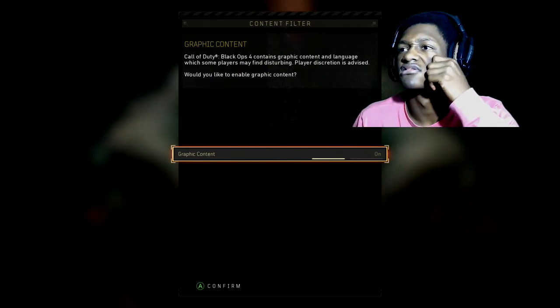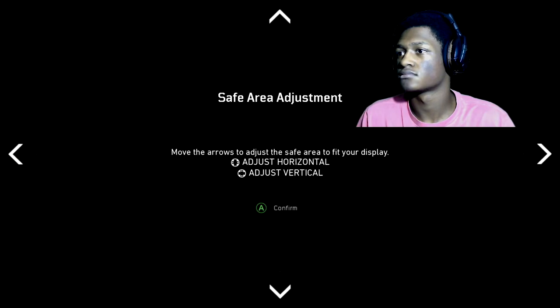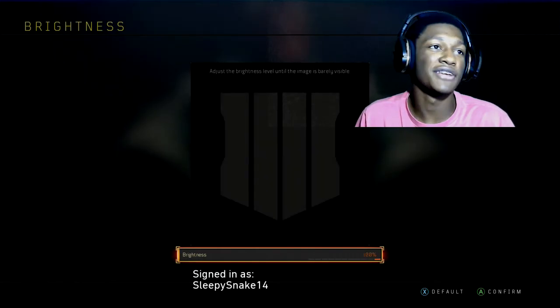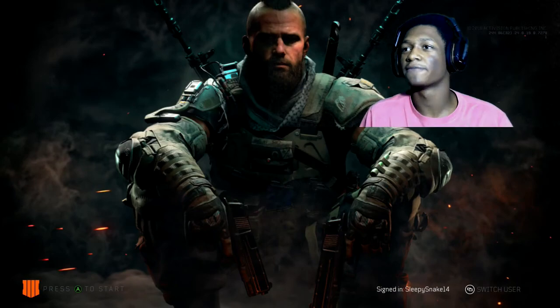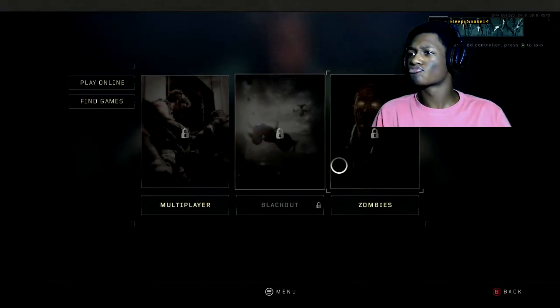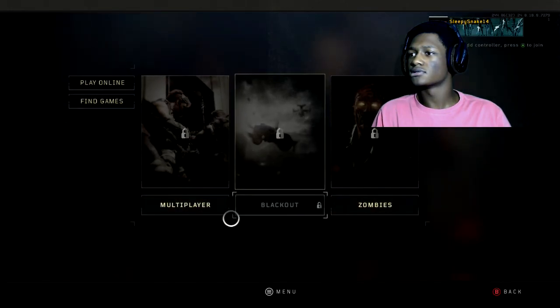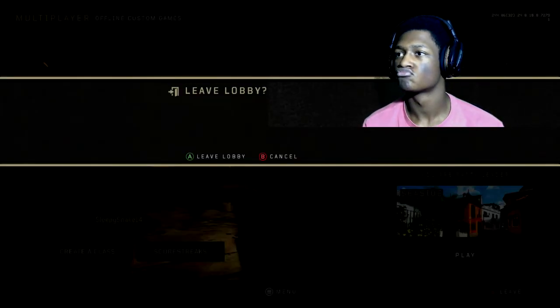We're also going to be playing zombies. I'm looking for people to play with because none of my friends have the game right now — I'm the only one. So I'm looking for people to play with so we can find the easter egg and be in the race. If you want to play Black Ops 4 and you like zombies, hit me up on social media — it'll be in the description below, comment below, or add me on Xbox at Sleepy Snake 14. I hope you enjoyed the video.